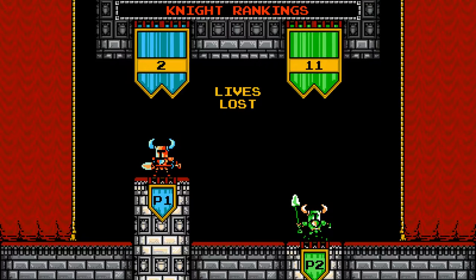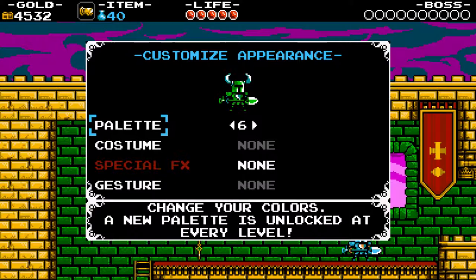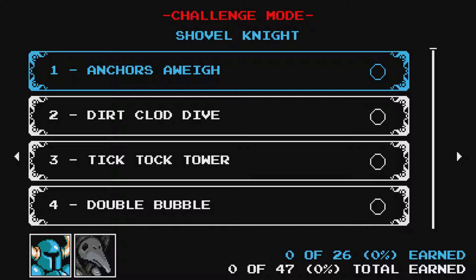Another unique amiibo feature is the Custom Knight Mode, available on both Wii U and Nintendo 3DS. Here, you can customise the appearance and abilities of your character, as you unlock and assign various relics, abilities, costumes, and other practical and aesthetic customisation options. Earn more gold and your custom knight will level up, unlocking one of these upgrades at random, up to a level cap of 50.